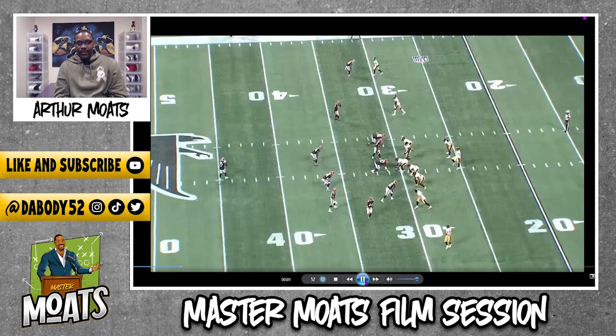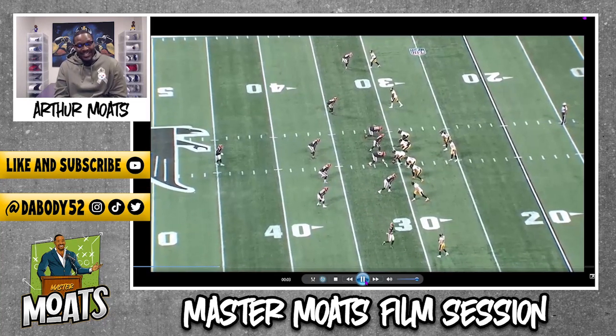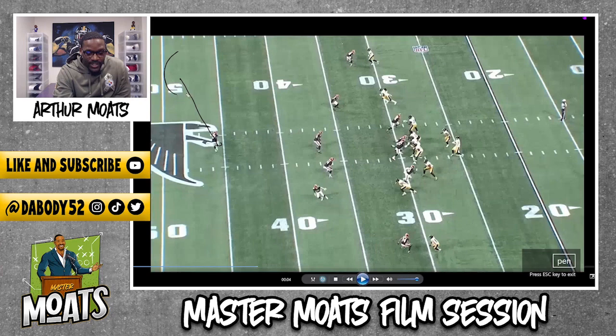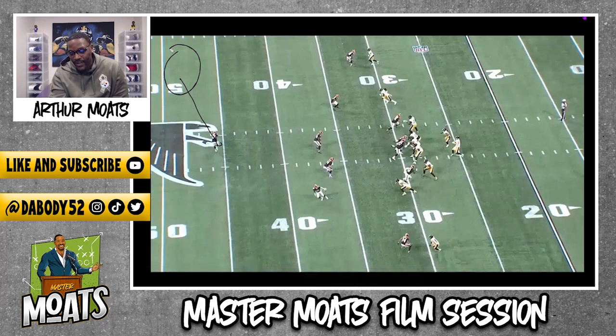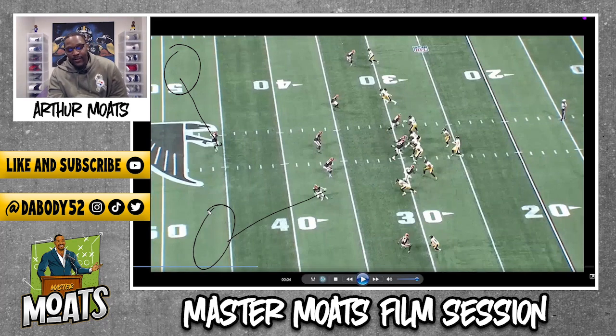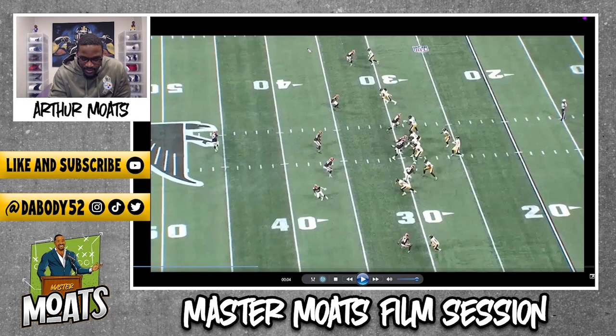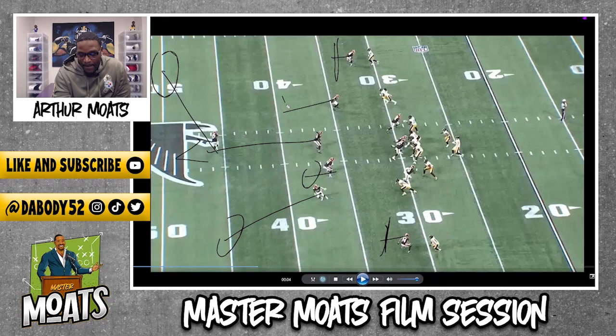As the play develops, you can see how it's drawn up. The safety who was in the middle of the field moves to the half-field on the passing strength side. Troy Anderson — shout out to Montana State — is your vertical hook defender. Number 54 is your middle runner. AJ Terrell is your squat corner on that side. That is the actual Tampa 2 structure the Falcons are running underneath the disguise.